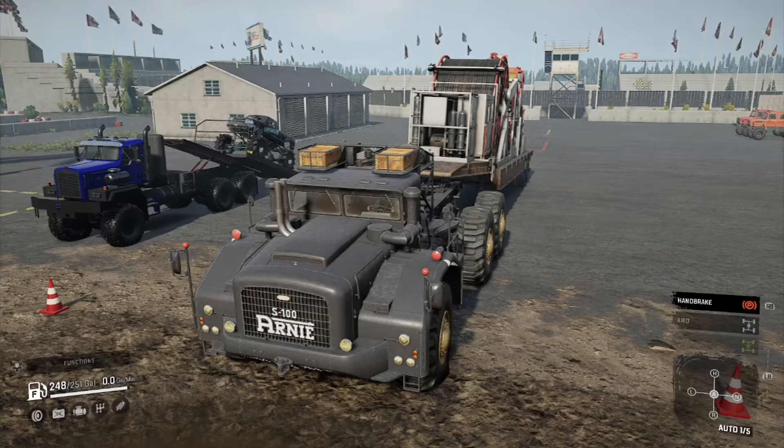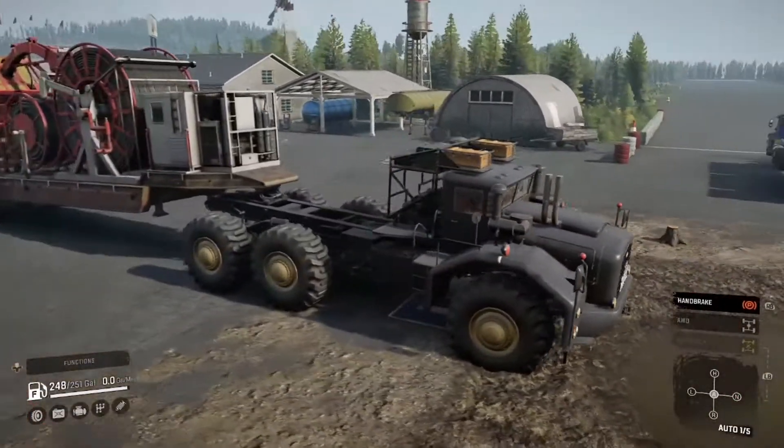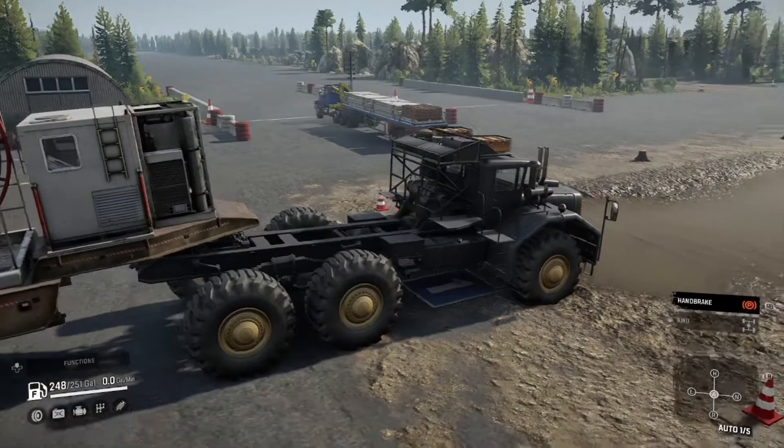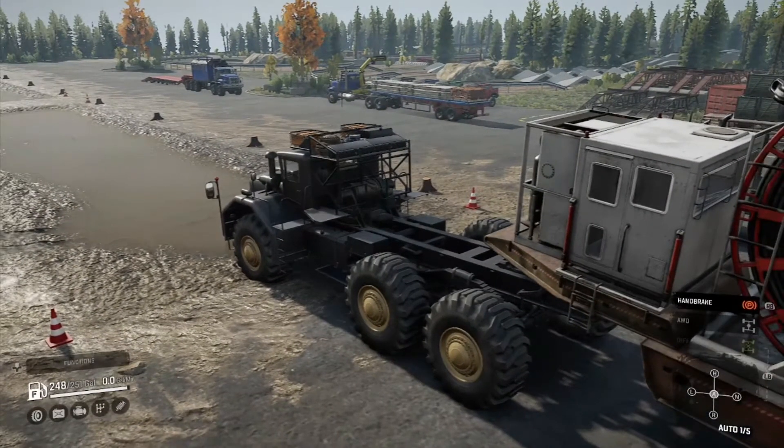I've got a few mods loaded up we're going to check out. You can see two of them sitting in the background there: the Kenny C500, which is the console version of the Kenworth C500, and an S10 mud truck back there. Over here we've got the DLC new Caterpillar truck, the new International truck, and the Twin Steer International truck from the Phase 3 release.